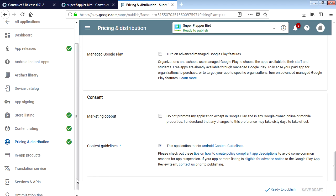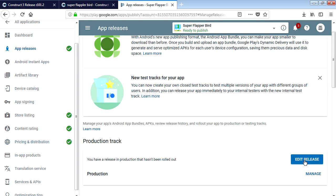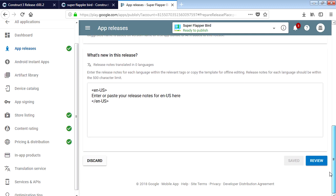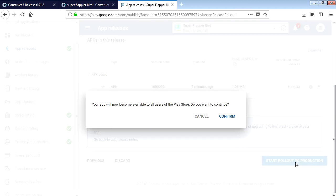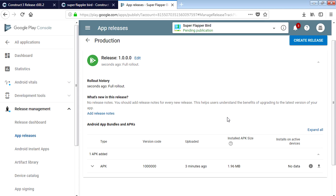That's ready to publish. Hit Manage Releases, click Edit Release, review - everything looks fine. Hit Start Rollout to Production and confirm. We're done - this should show up in the Google Play Store soon.